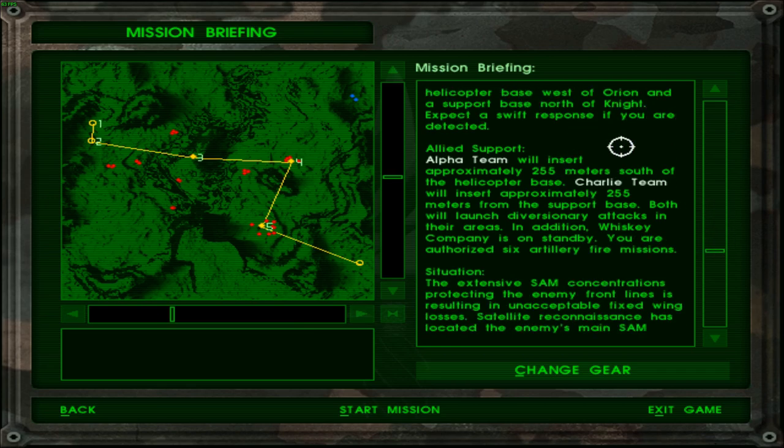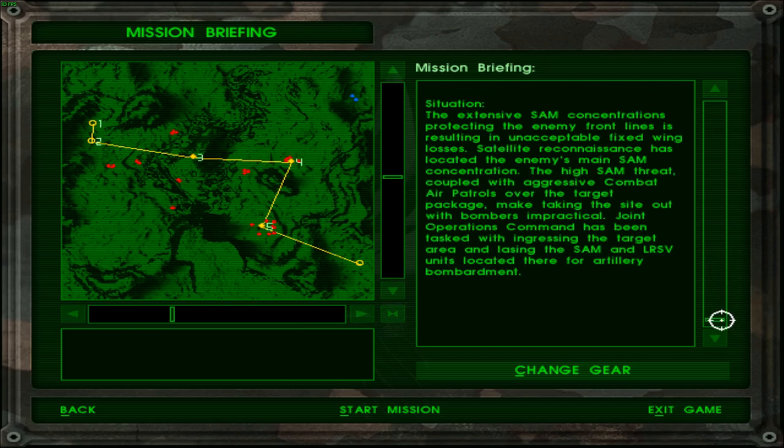Allied support: Alpha team will insert approximately 255 meters south of the helicopter base. Charlie team will insert approximately 255 meters from the support base. Both will launch diversionary attacks in their areas — and die in the process. In addition, Whiskey Company is on standby. Whiskey Company is the mortar crew. Our author has six artillery fire missions — my god, that is a lot.